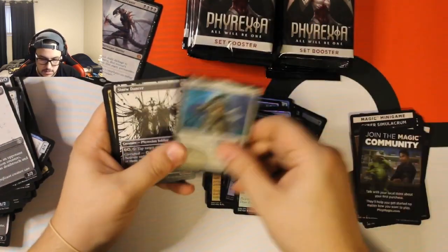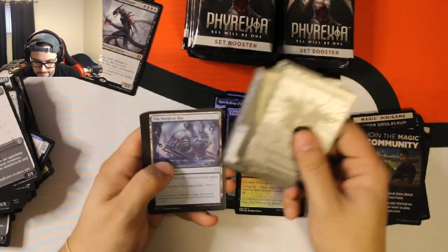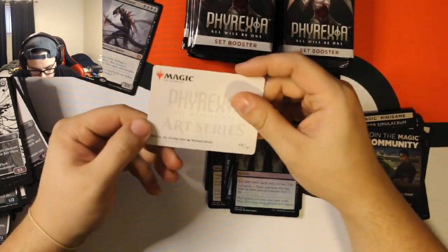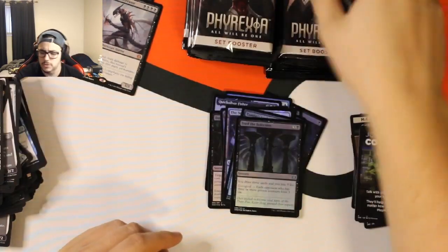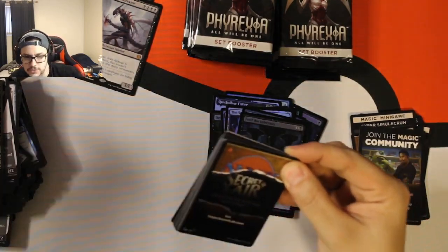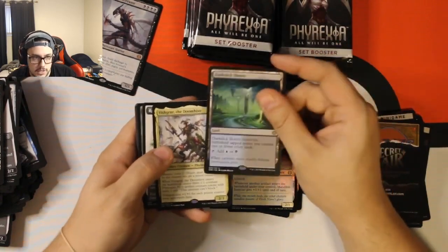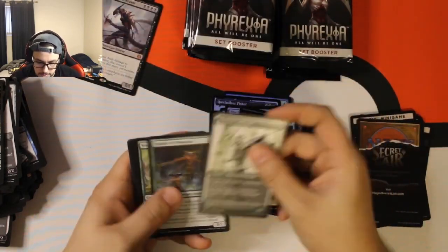We got a Kemba — pulled her in my pre-release. Nothing nothing else too crazy. We got another Swamp and another signed card. What's her name again? Melira, the Living Cure. She's the one where you can't put more than one Poison Counter — she used to be where you couldn't get any, in OG Phyrexia. We got Dark Slick Shores and — oh, nice — I think this is the alternate commander in the pre-con. Double rare pack.